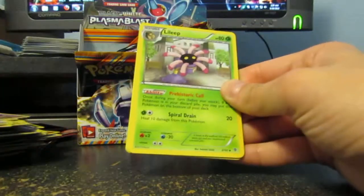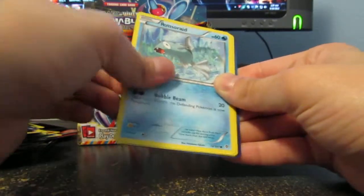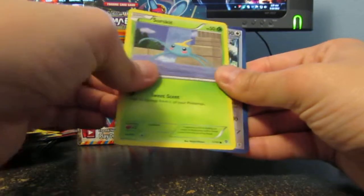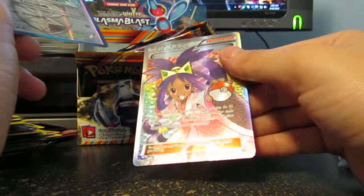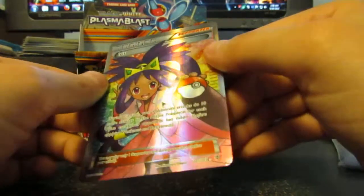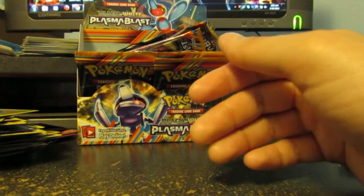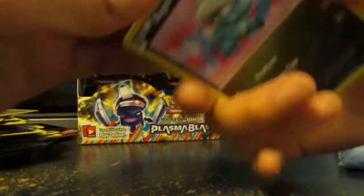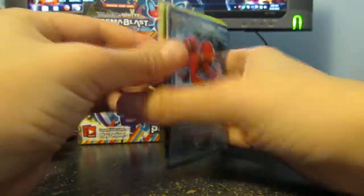Oh, I see a Full Art. Relicanth, Lilip, Juniper, Ducklet, Snow Runt — I gotta stop looking — Remoraid, Throw, Surskit, Earth String. Let's see what it is. It is an Iris Full Art, and it is error free. Yes! So this is the one I'll be putting into my collection, not the one I pulled from my pre-release. Quite happy with that, as I was looking for an error-free one.